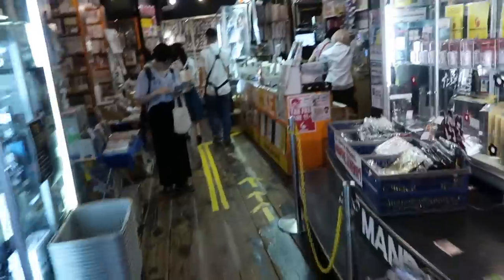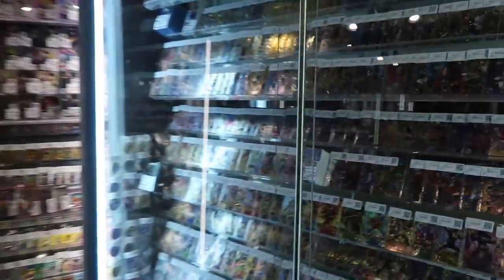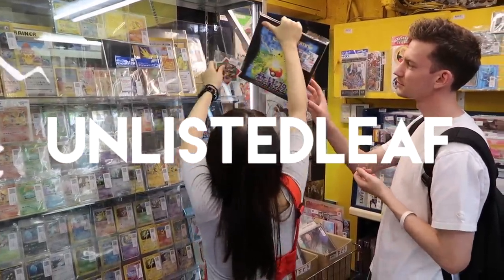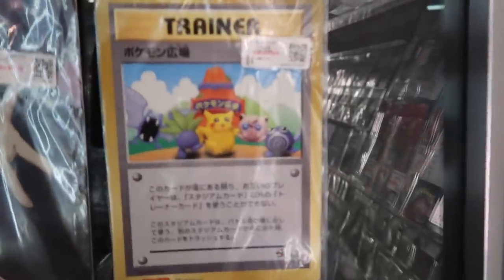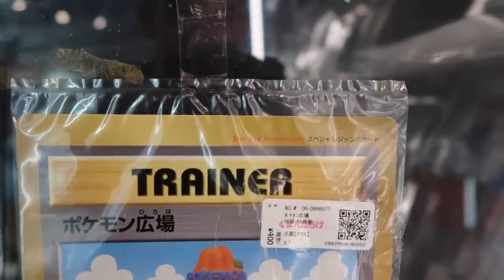We made it into the Mandrake here and we basically have to go to the end of this section to find all of the cards. Here we go! This promo card is four dollars. It's like some sort of claymation Pokemon. They're absolutely jumbled from the base set, the second anniversary.